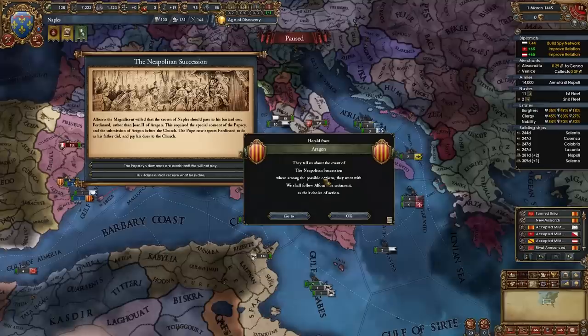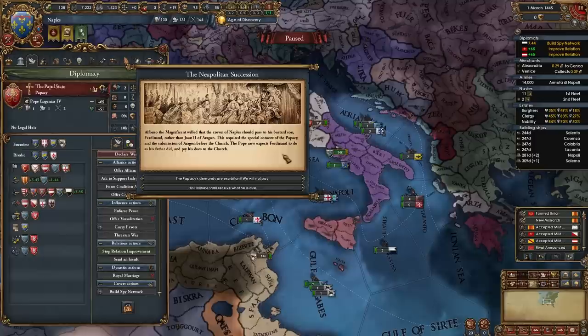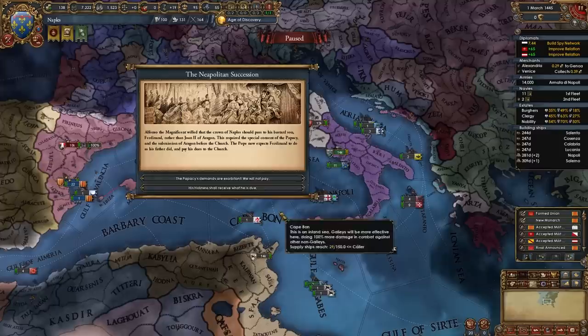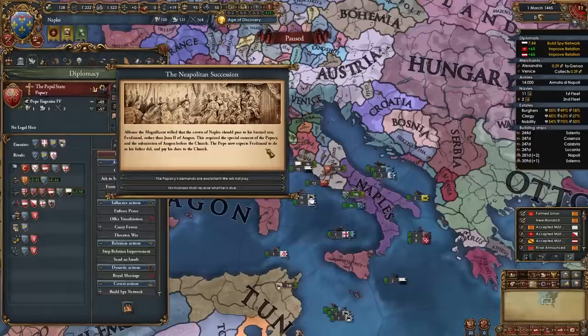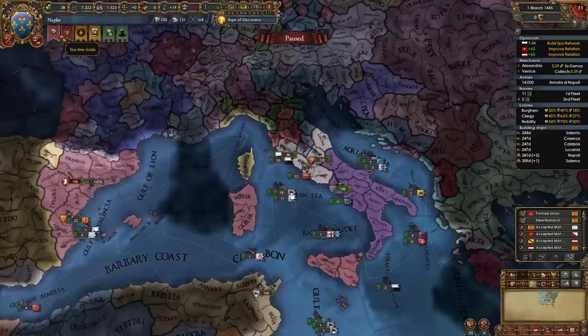When the Neapolitan succession happens, Aragon will choose to let you become a free nation. Then you can choose one of two options related to the Pope: you can choose the first option and the Pope will dislike us, or you can choose the second option where we get the same ruler but lose legitimacy and some ducats — however the Pope will like us. I do recommend choosing the second option because I recommend staying friendly with the Pope at least until you have the entirety of Italy.